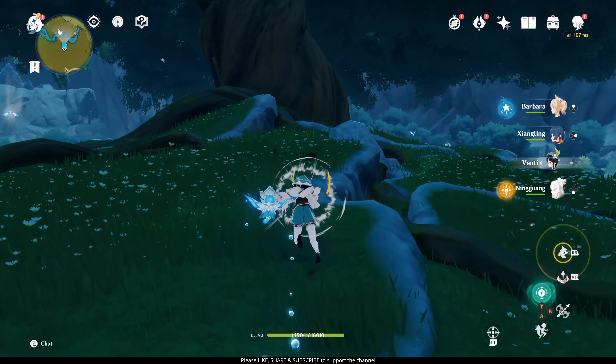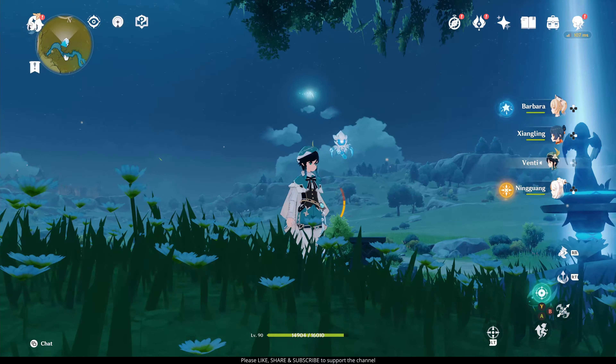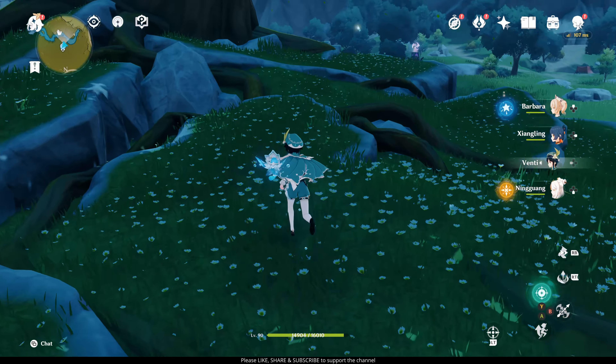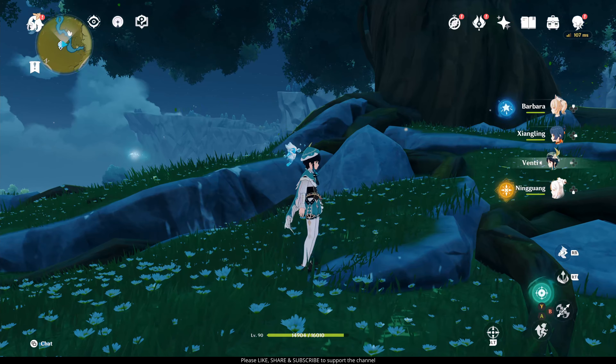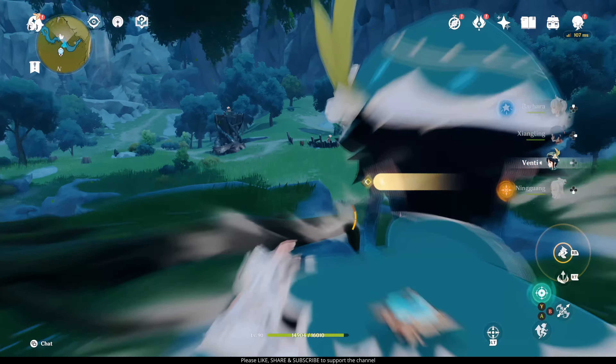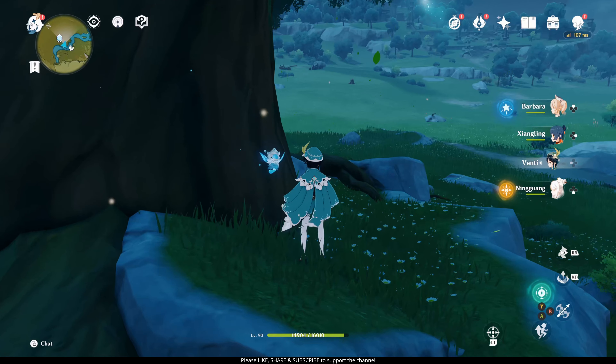Always head to the high ground, rush to the fly, and don't worry if you miss it. Although seemingly they fly high away and disappear, they are actually still here. You just need to spawn yourself in a different location on the map and then come back. So for this one, always head to the high ground before they fly up like this.